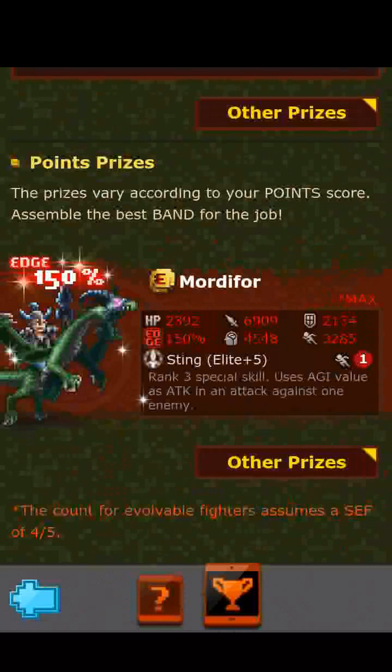Next here we have Mortar 4 — a recolor. So nothing really much to talk about with this fighter honestly, besides the fact that he just doesn't make a whole lot of sense to me. DNA decided to make us another weird fighter guys, and here is why. Let's take a look at his stats: HP 1,595, attack 4,606, defense 1,423, wisdom 3,032, agility 2,190. So this fighter is a weird one.